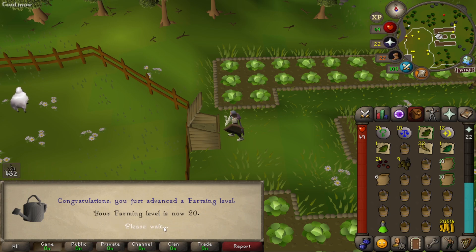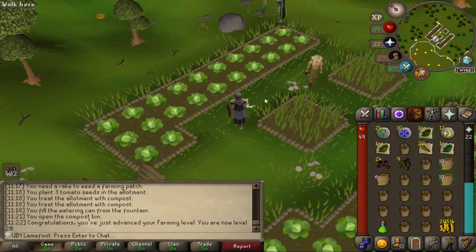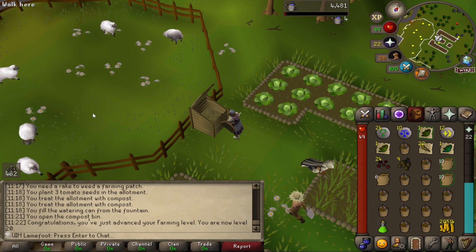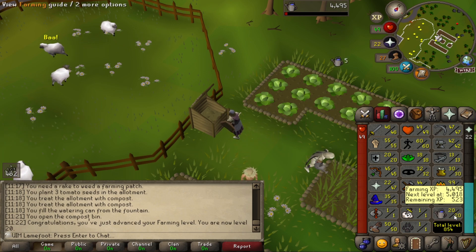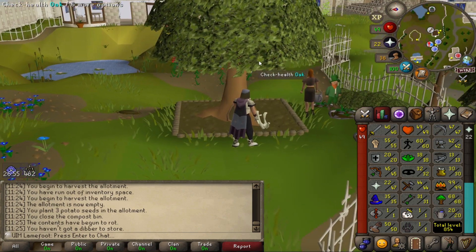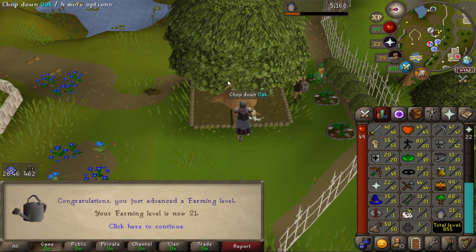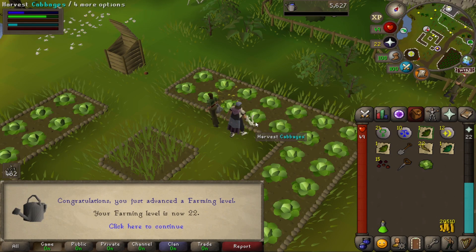Level 20 farming is the requirement for the Garden of Death quest which gives a really nice amount of farming XP. I'm gonna finish this run and then head straight to it to grab that XP. That means I'll have 14.5k farming XP after the quest. Let me check the tree — why is the oak so big compared to the other one? 467 XP — 21 farming, 22 farming, let's go.